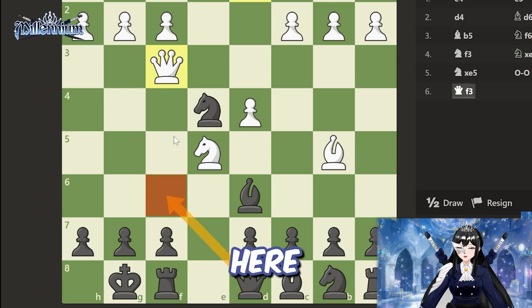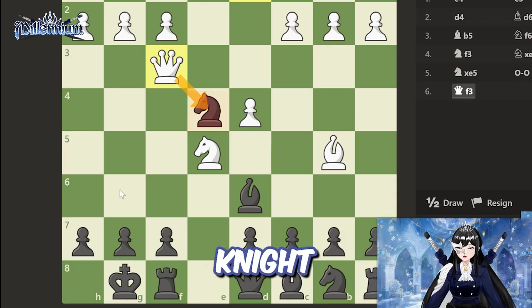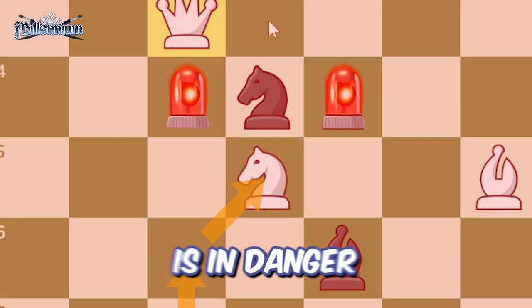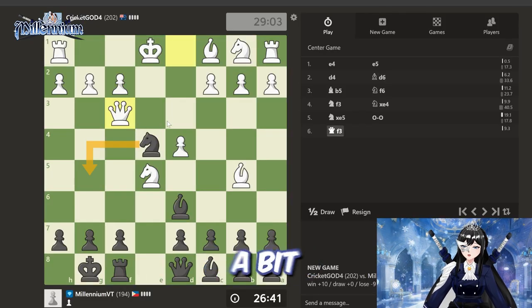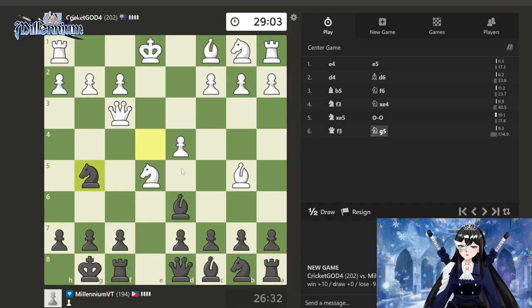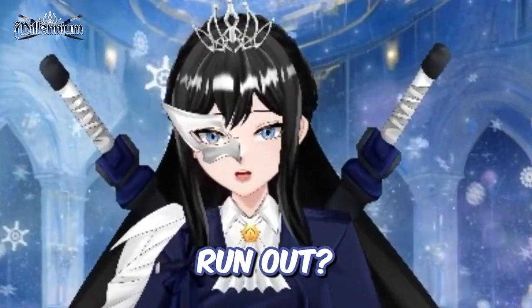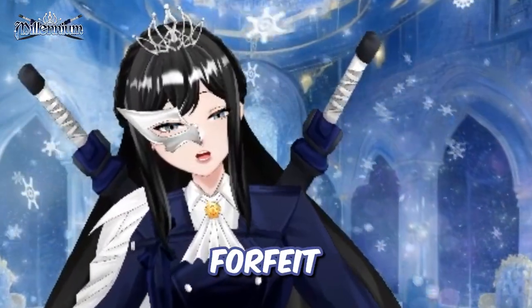If I move my queen here, will they be crazy and take it? No — what they're gonna do is take that knight. I should move this one here so I can take that knight. But right now this knight is in danger, I gotta move it here so that it's a bit more safe. I think that would be the best move. If you're gonna forfeit, that's fine.